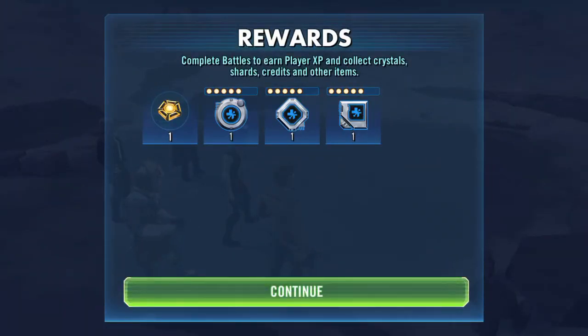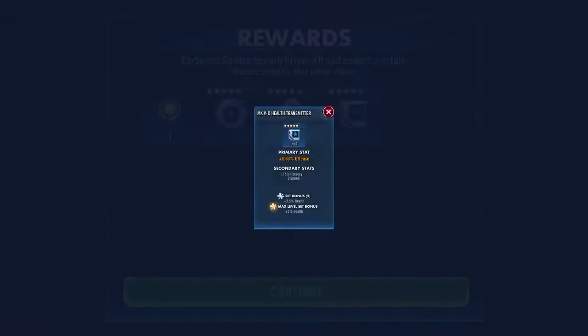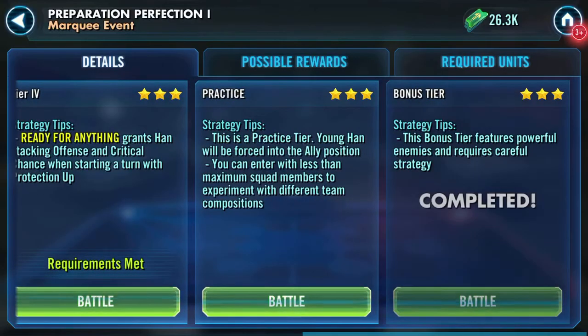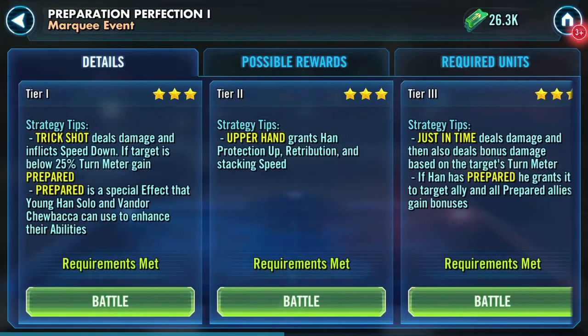Oh wow! We get three mods: speed five, speed protection, protection health, potency and speed — oh, I'm liking that! And that is it. Preparation Perfection one — done.